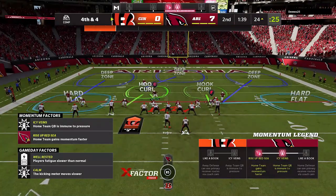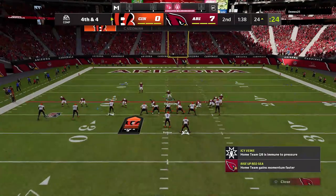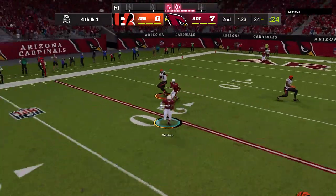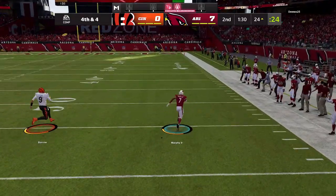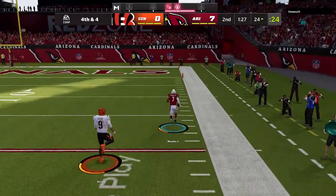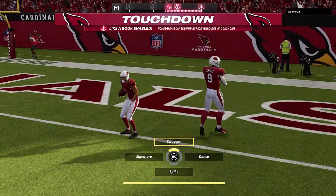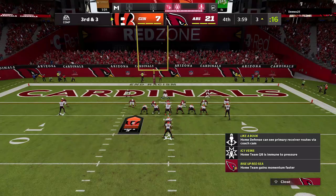I've seen him in this situation before and he's been hitting the drag to the tight end on the last two plays, so I believe hard flatting again is the best call. I have to pay special extra attention to this drag. He takes that drag one more time just like he did previously, but because I was smart off the hard flat, we're going the other way — the cornerback comes up with the interception and we're getting another defensive touchdown.